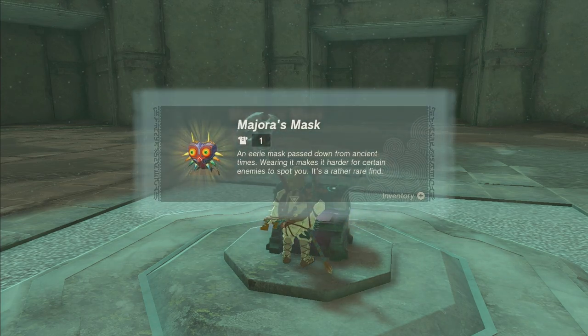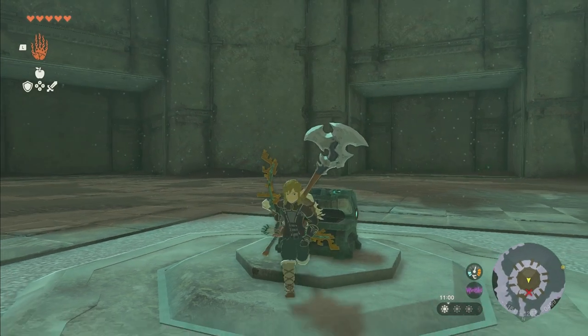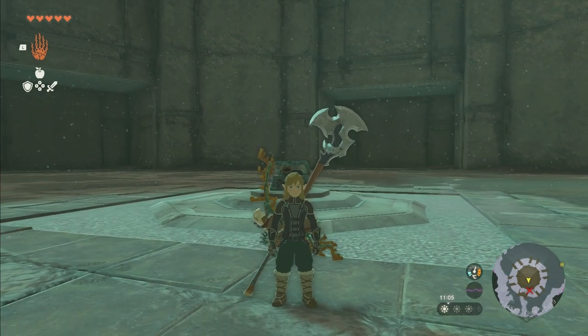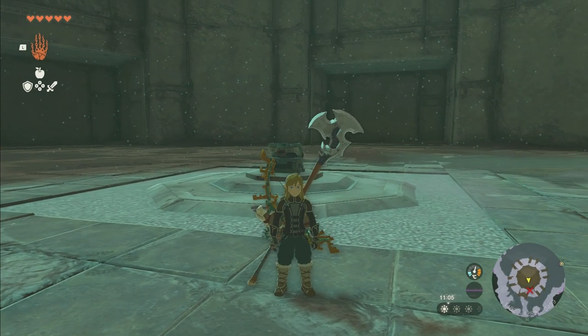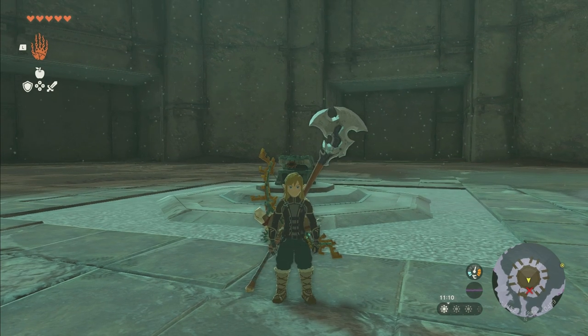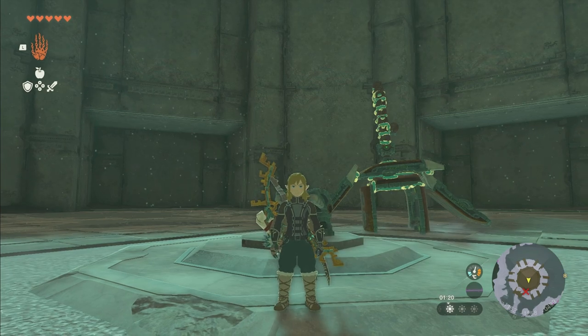I'm so excited to see what the loot is from this. Majora's Mask! An eerie mask passed down from ancient times — wearing it makes it harder for certain enemies to spot you. It's a rather rare find. Holy hell — that was the most difficult thing to get in the entire game. That literally took me like half an hour to an hour of just battle time, not including deaths. I cannot believe we just found Majora's Mask.